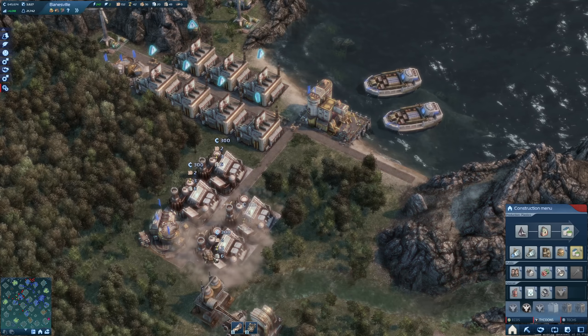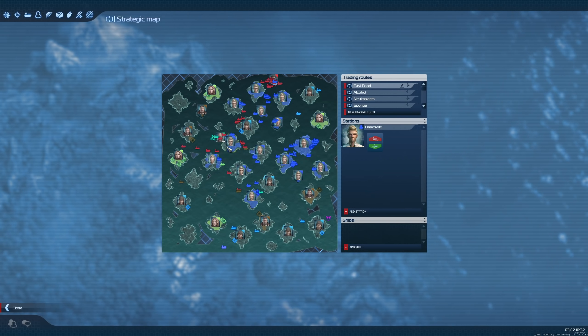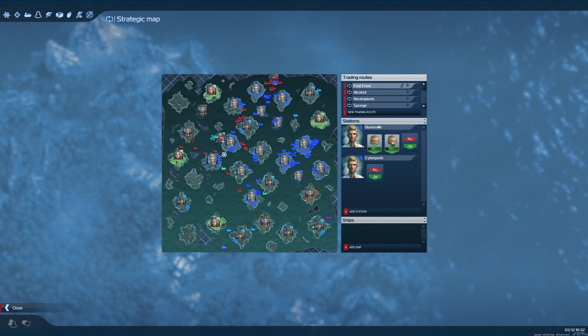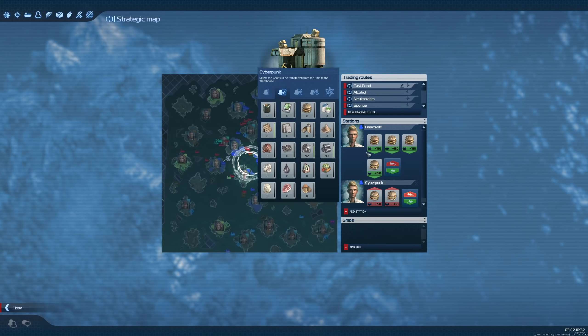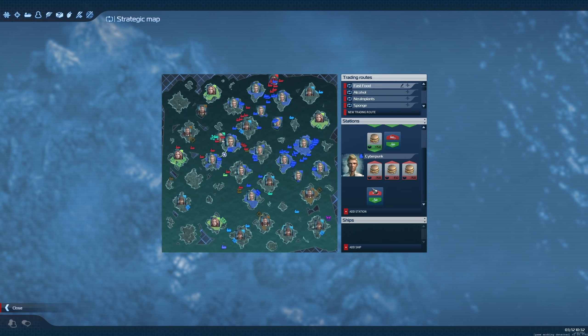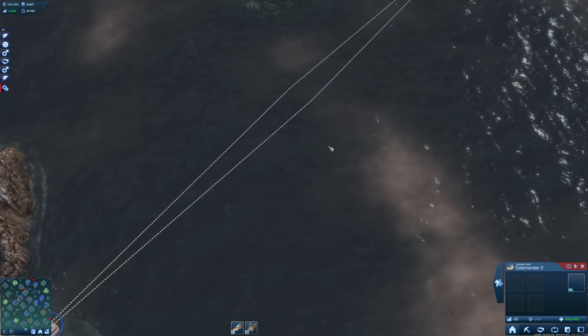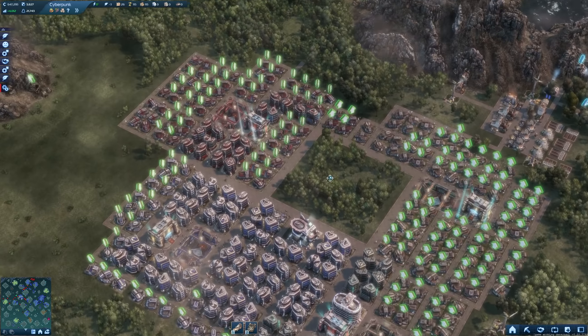They are now stuck with the meat, so let's have the first trade route here. Salamander 2 is going to be on the trade route for fast food — from Bainesville to Cyberpunk with lots of food. Salamander 2 is now down there, the trade route is active. One trade ship will be totally enough because look at the small distance we have here — it's really not that much.